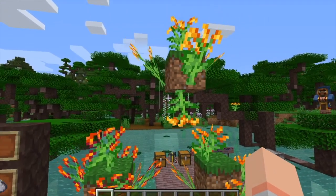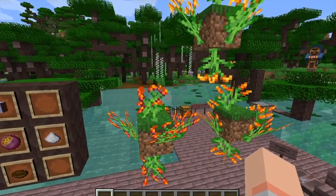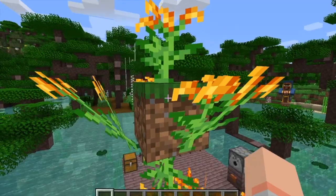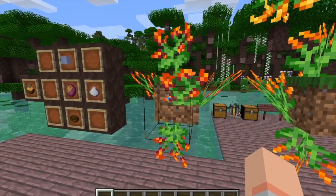Now next up we have monkey brush. There's three different types of monkey brush and they can grow on all sides of the block. There's the warm monkey brush, the hot monkey brush, and then the scalding monkey brush.